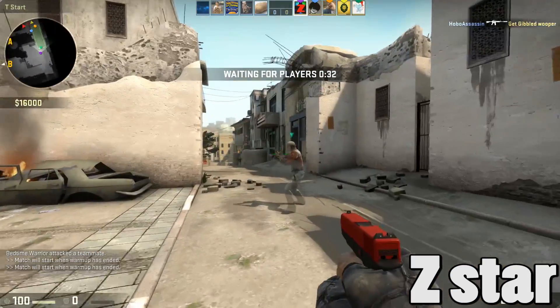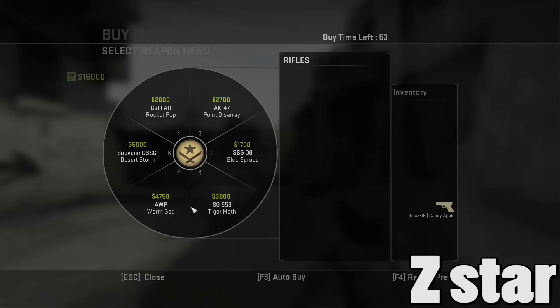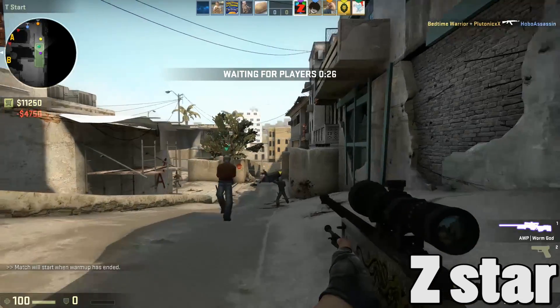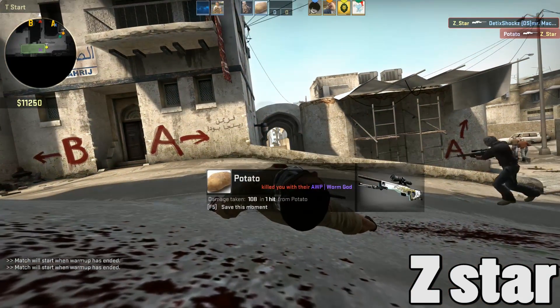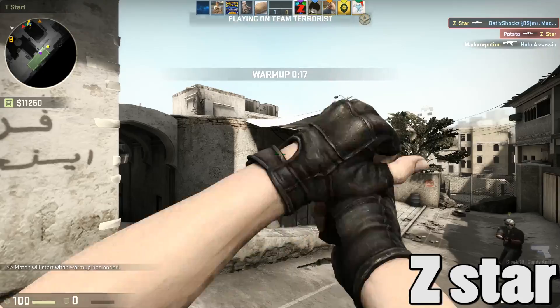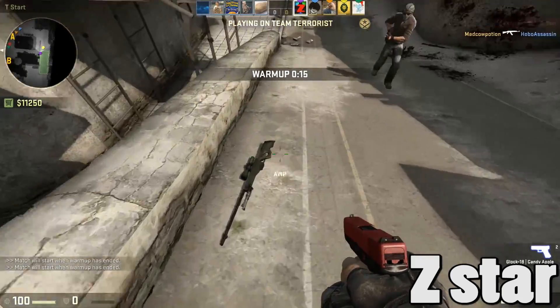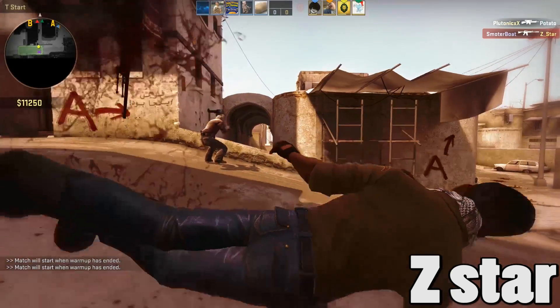Hey guys, what's going on? My name is Z-Star and today I have another fix video for you, this time returning to CSGO. The Wildfire update just came out, and if you're on an AMD card or some Nvidia cards — but mostly AMD cards — you might be able to get into the game, play for about five to ten minutes, and then crash right to the desktop.